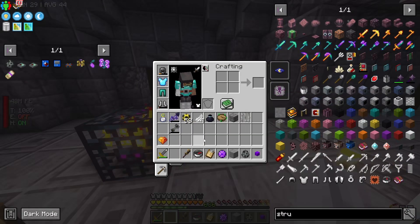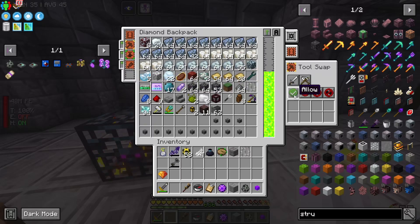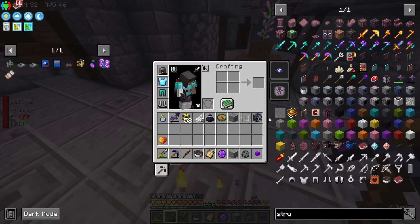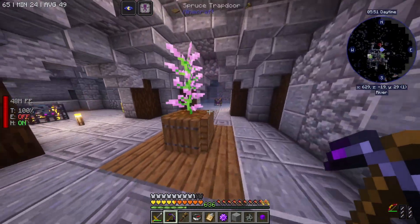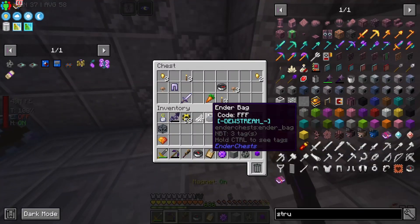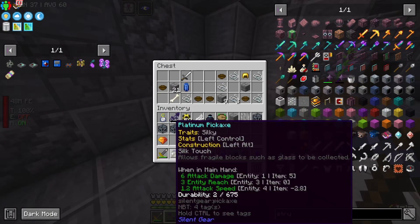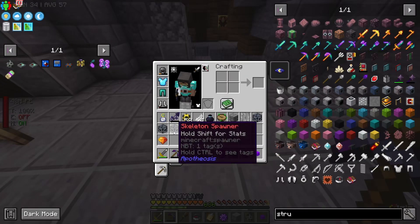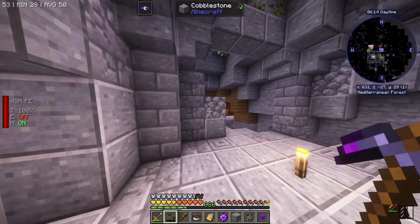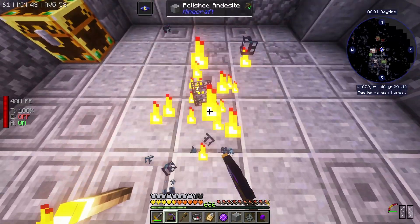It wanted to switch to the drill in my backpack — let's set this to a whitelist. Honestly, I forgot we even had an auto tool swap thing. I may as well grab just about every spawner I can. What do we get? Skeleton, spider, skeleton — cool. Another gem, why not? I can always come back for more realistically. Let's head back home.